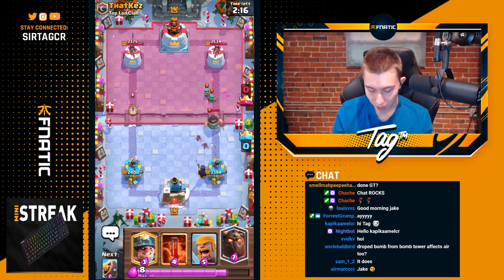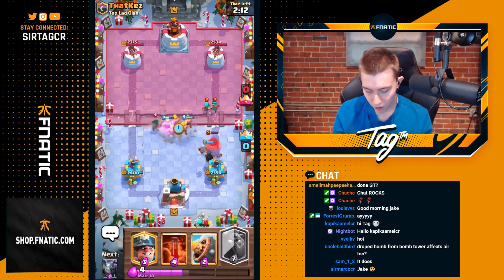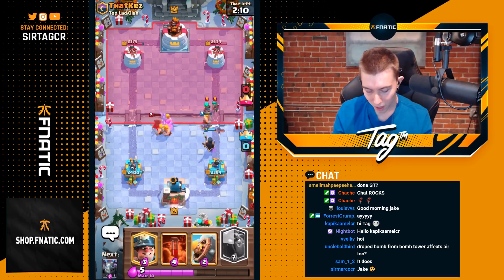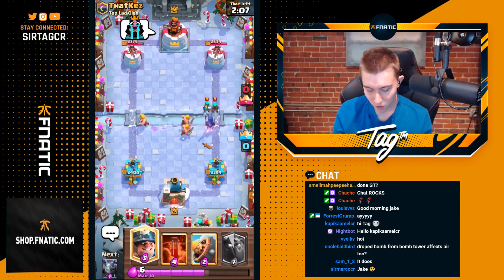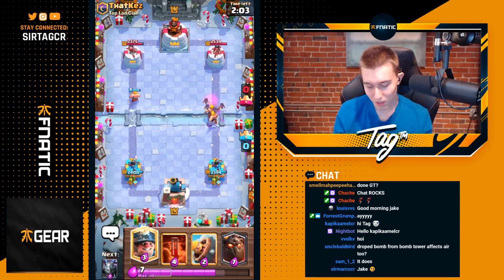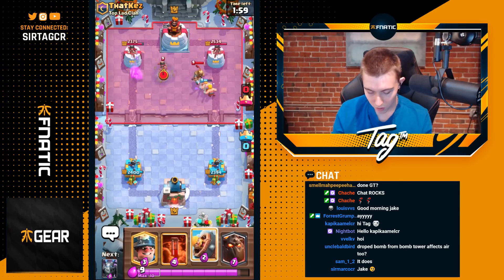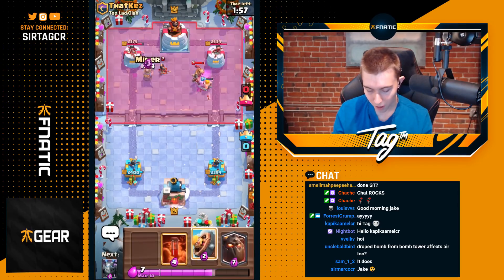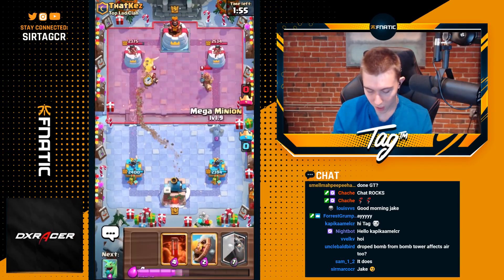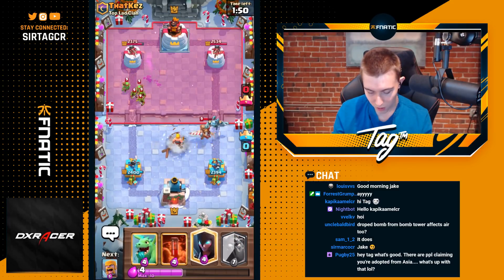We're going to go Barbarians. I could go for a Lava Hound in front of this, but Barbarians is definitely better because it's going to be able to kill the Bandit and aid our Night Witch. I could go for a Miner here but the bats aren't going to do much for me, so it's not worth it. I'd rather conserve elixir and maybe go for a Miner on the left so the Prince doesn't go toward it. Then we can go Mega Minion and Barbarian Barrel. I don't really like doing this but I have to, just so the Prince doesn't connect to our tower.